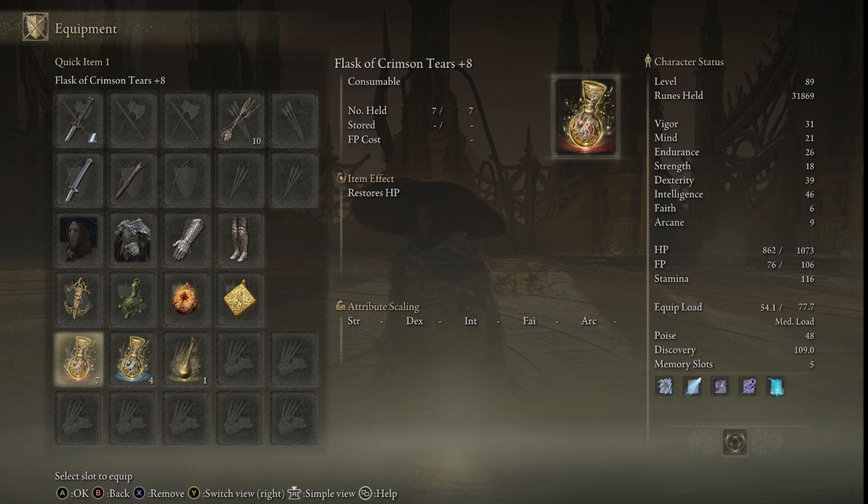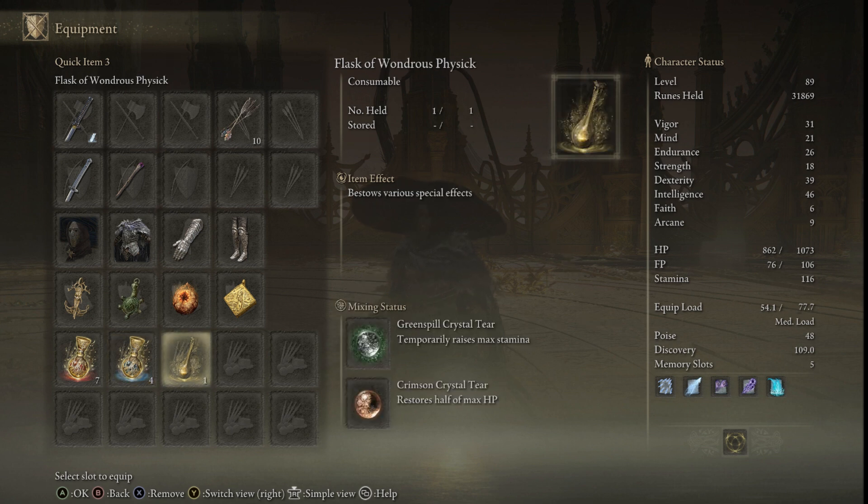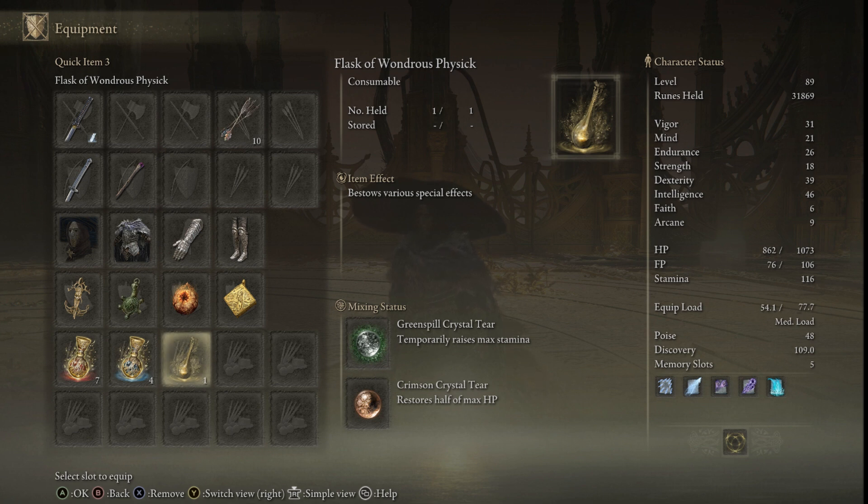We are running seven health flasks and four FP flasks. The reason I'm running them this way is because with this build you are trading attacks a little bit, so you'll need a bit more HP than FP. Over the past couple of boss fights I haven't had a resource issue in quite some time. With Perceptor's Big Hat and the points we've put into mind, our FP tank is large enough that we don't have to worry about running out and chugging flasks the whole fight.